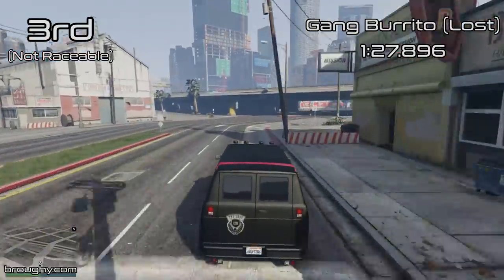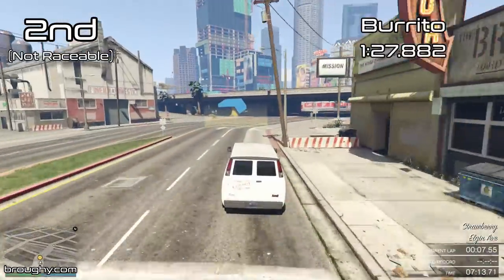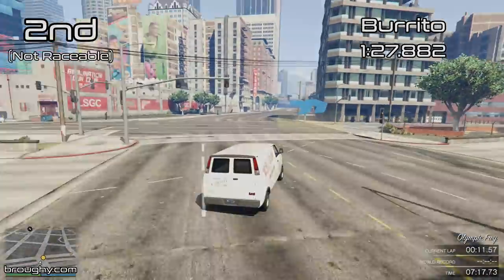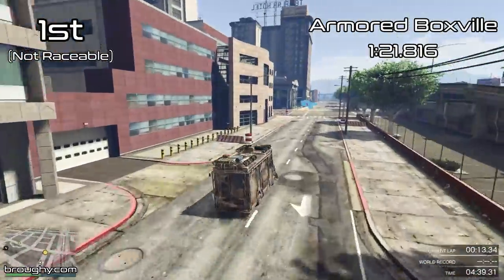As always, the position counter is in the top left with the best lap time the vehicle achieved in the top right. For this 2020 series, I'll be showcasing the non-raceable vehicles first. So even though the Armoured Boxville is in the Vans class and is close to the top overall, since it can't be used in regular van races it's not going to be included in the main list.